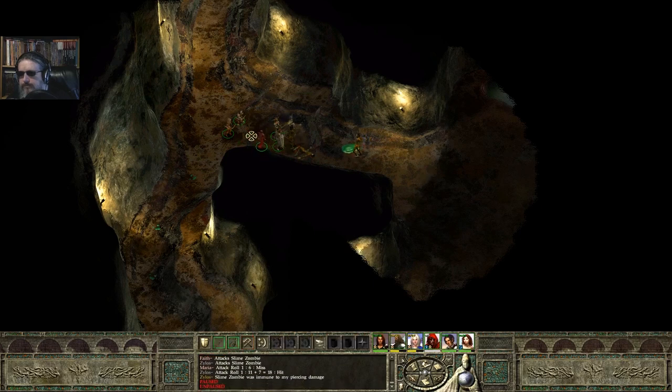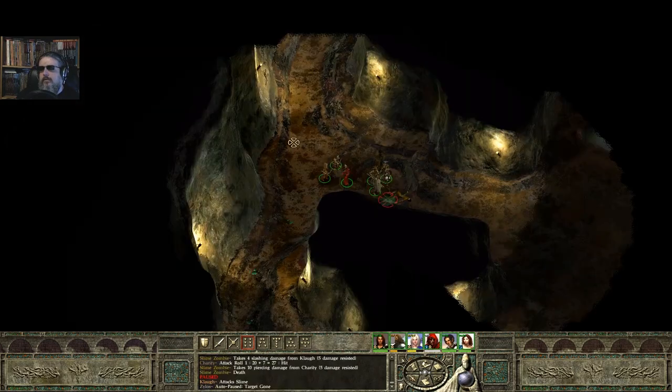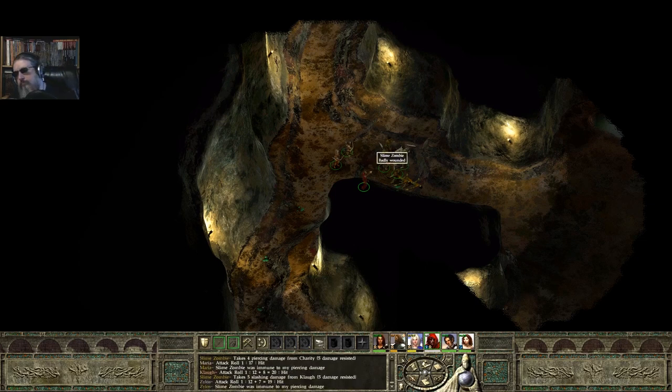That's three of them — that's quite a bit. That slime zombie is hurt. Come on! Man, these things take forever to kill. Take down the slime next because they tend to die fast. Somebody leveled up — looks like my fighter leveled up. And it's almost down here. And there we go.